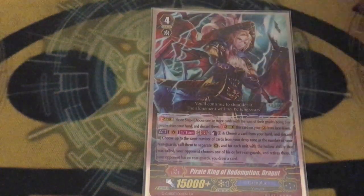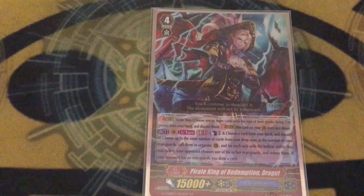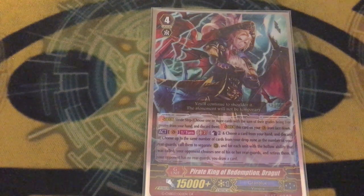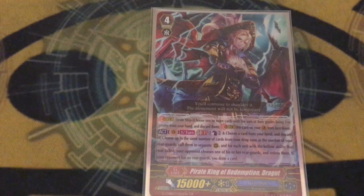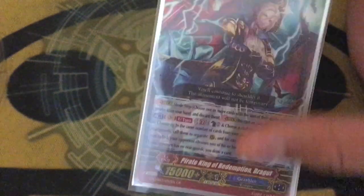One copy of Pirate King of Redemption, Dragget — you don't really use it a whole lot. It's counter-blast two, discard a card. For every rearguard you have, you can call a card from drop zone, and for each card with the hollow ability you call, your opponent retires one, and if your opponent doesn't have a full field, you draw a card. It's retiring in a non-retire-based deck, which is always nice — you can get rid of annoying stuff. Like if you do the Mick the Ghostie play where you give your Vanguard 10k and you're playing against Blasters, your opponent might not want to waste their Flogals, so you can wipe them out if they're still there. If you're playing against Neo Nectar, board wipe's always hurting.